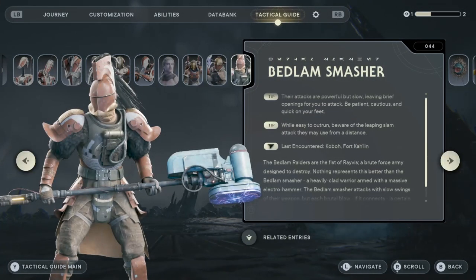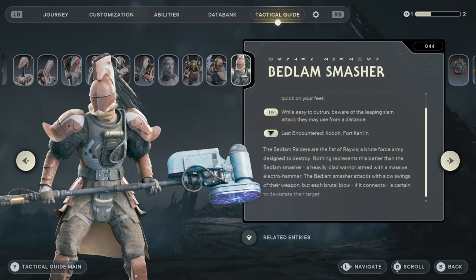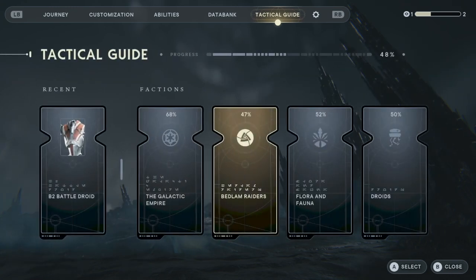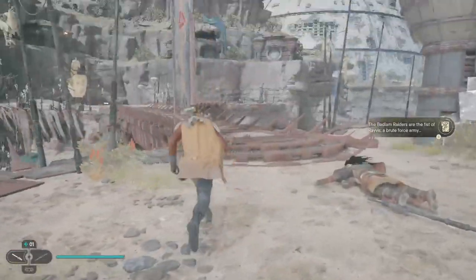Hoo-wee, indeed the Bedlam Smasher. Their attacks are powerful but slow, leaving brief openings for you to attack. Be patient, cautious, and quick on your feet. While easy to outrun, beware of the leaping slam attack they may use from a distance. Bedlam Raiders are the first of Rivas — a brute force army designed to destroy. Nothing represents this better than the Bedlam Smasher, a heavy-clad warrior armed with a massive electro hammer. Each brutal blow, if it connects, is certainly devastating. I'm going to use them in holo tactics, you can be sure.